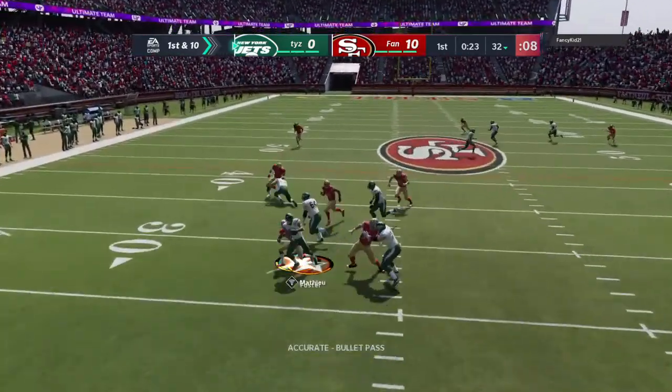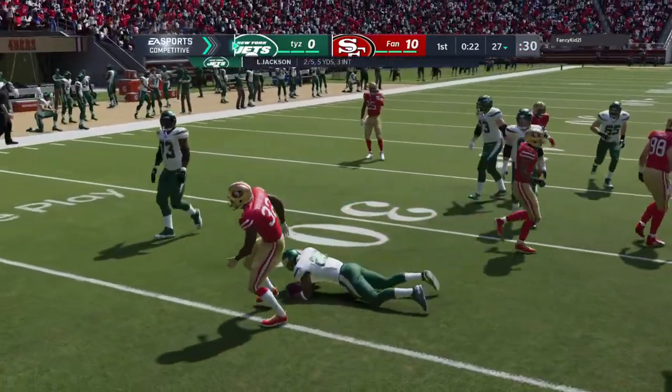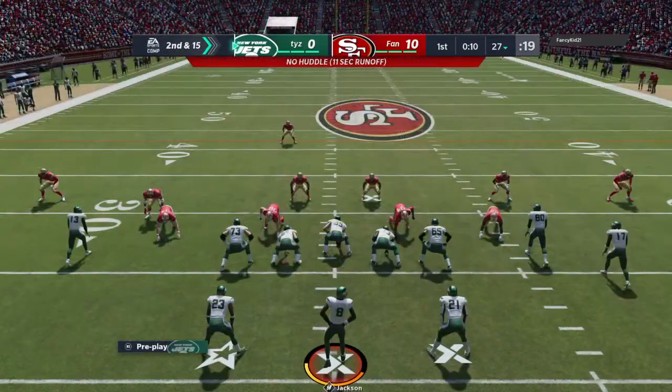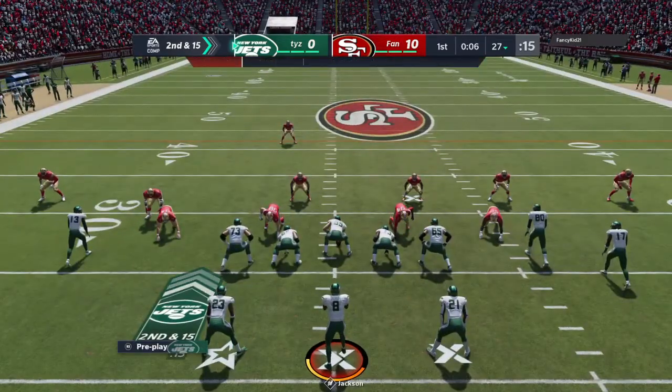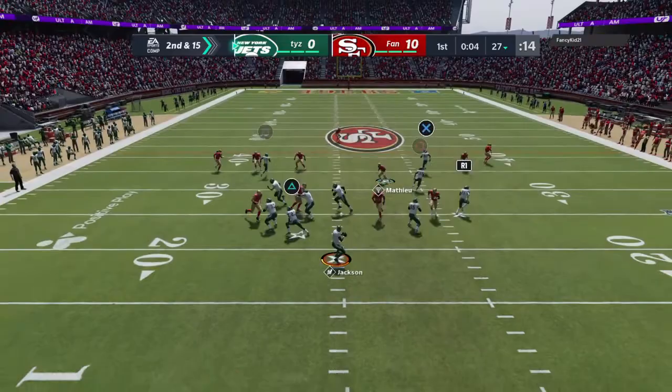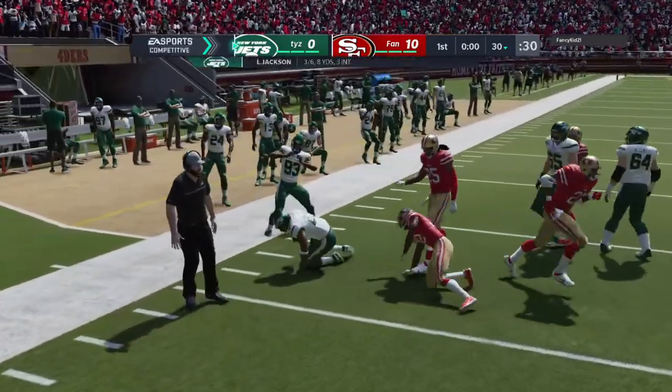Throwing on first down, it's Jackson. Now they set up the screen — that's complete. And they take him down, losing yardage back at the 27. So it goes as a completed pass, but they lose a full five yards. Throwing again on second down, Jackson — now they go screen, it's complete.